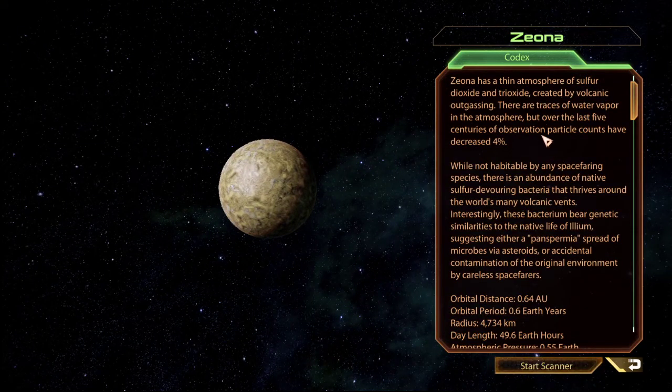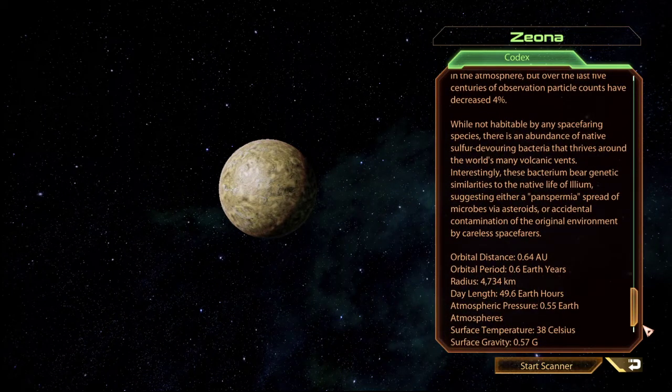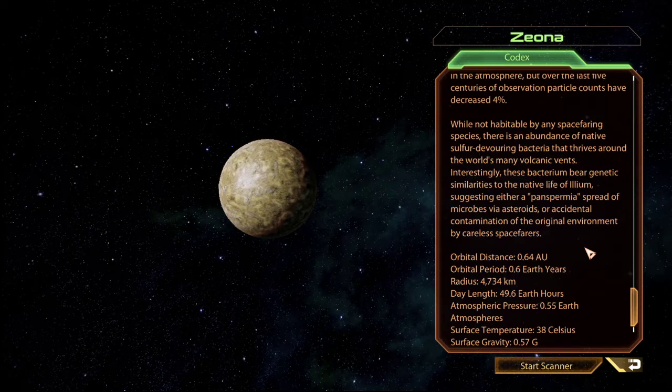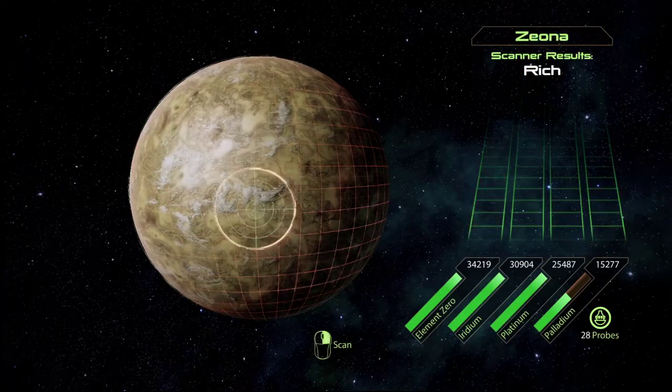The planet has a thin atmosphere — sulfur dioxide and trioxide created by volcanic outgassing. There are traces of water vapor in the atmosphere, but over the last five centuries of observation, particle counts have decreased four percent. While not habitable by any space-faring species, there's an abundance of native sulfur-devouring bacteria that thrive around the world's many volcanic vents.